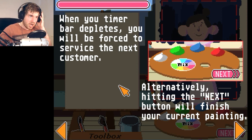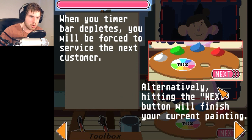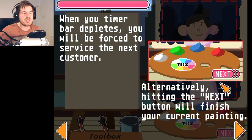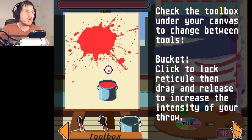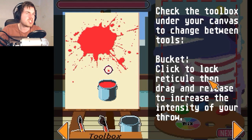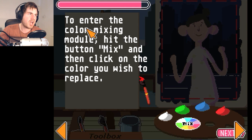And then when does the painting start? Alternatively, hitting the next button will finish your current painting. Can we just get started? Check the toolbox under the canvas to change between tools. Bucket is a bucket. Enter the color mixer — I nearly said cooling mixer, but you didn't know that.